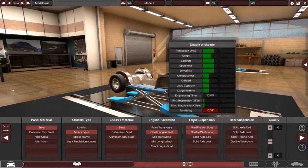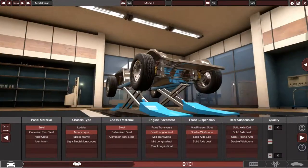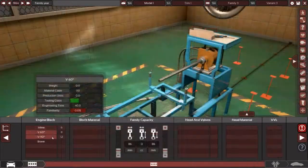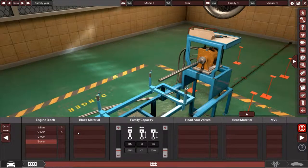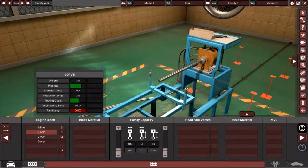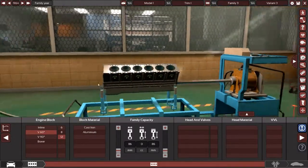I think we'll do double wishbones in the front, and double wishbones all around. Now we already have an inline six and a V8. I don't want to use boxer engines — they can get a lot of power but they don't really inspire a classic GT style. I don't want an inline four or inline three, and I don't want to copy the V8. So I might just go a little bonkers and go with a V12.